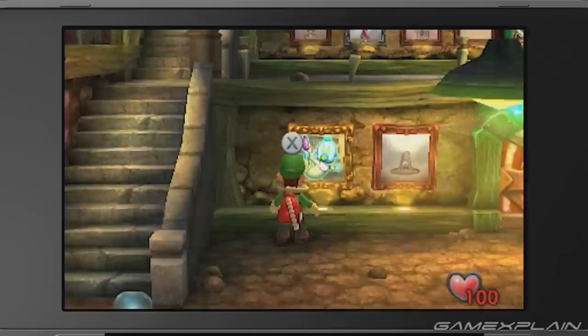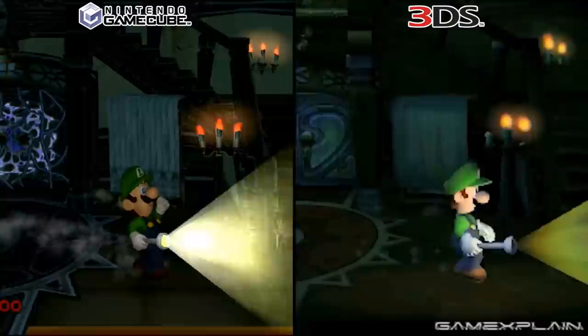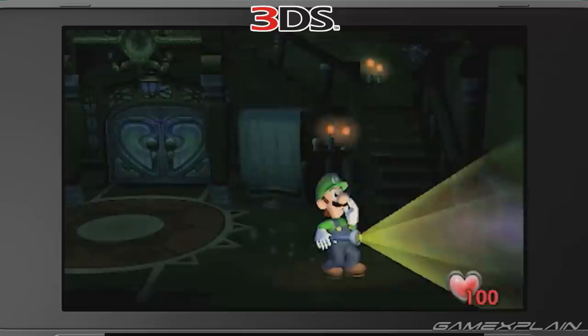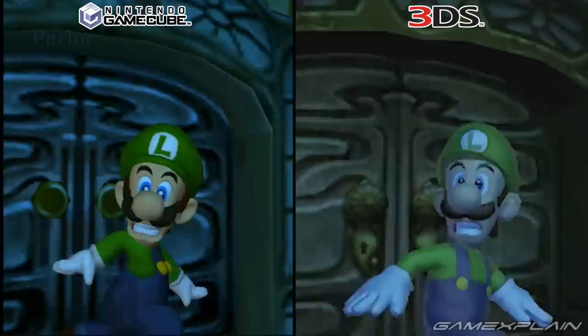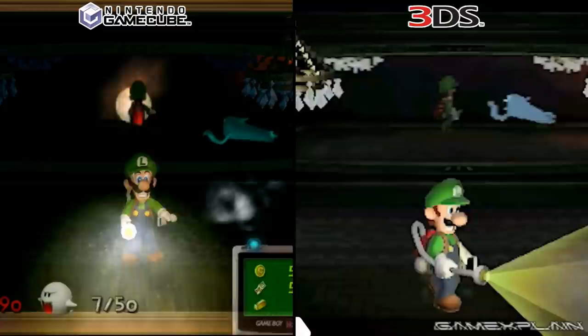That pretty much covers it for the gameplay, so let's get to the thing you're probably most curious about: the graphics. The original Luigi's Mansion, as a launch title, is a bit of a tour de force showing off the GameCube's capabilities. Now, it's worth noting that Luigi's Mansion 3DS is still in development and things could change. The biggest difference is that Luigi now has an entirely different character model based on his Dark Moon appearance, which makes sense since the original game was essentially his first modern appearance in 3D. Luigi's animations seem to have been faithfully translated to the new model, with the biggest changes being in his walking animations, as he no longer walks bow-leggedly.